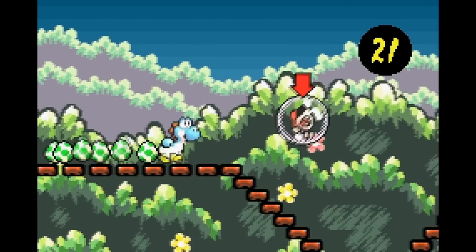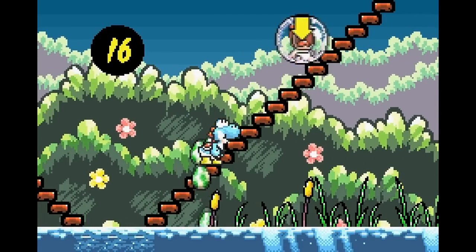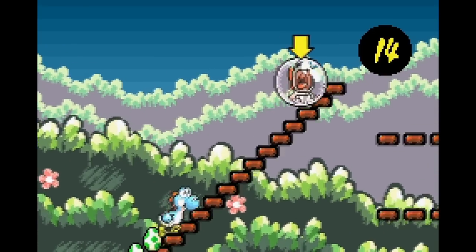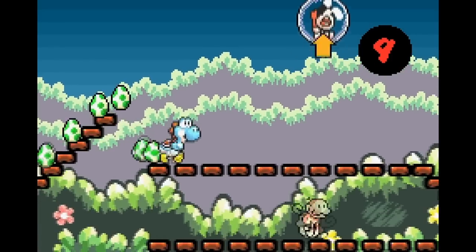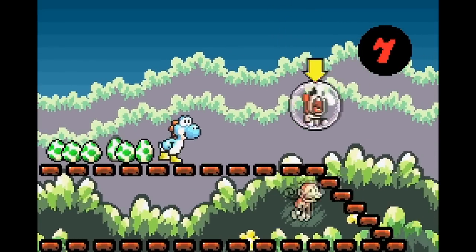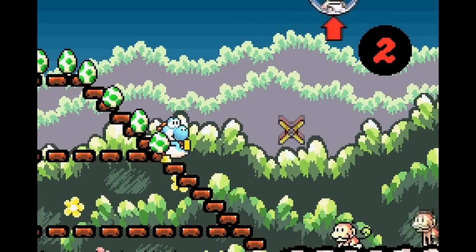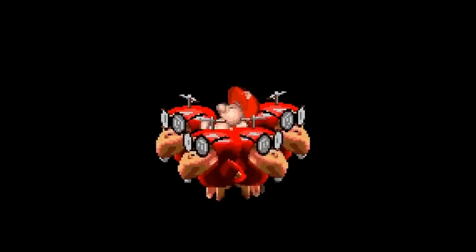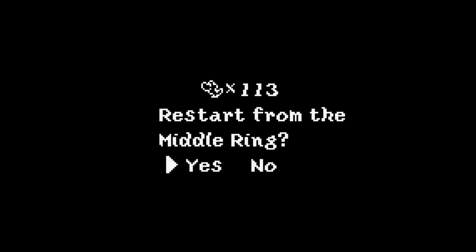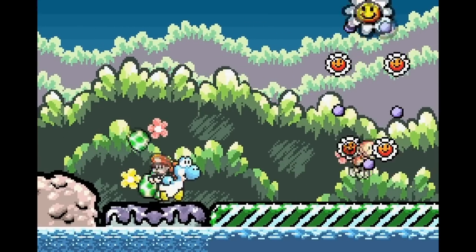We're going to get Baby Mario kidnapped. You might be thinking blasphemy, but this will actually send me to the last midway point with 30 stars, because that's how much I had at the last midway point. So now I can be more careful. They finally got Baby Mario — restart for middle ring. Basically just pretend I went through from the midway point to this point again, except I didn't lose any stars.